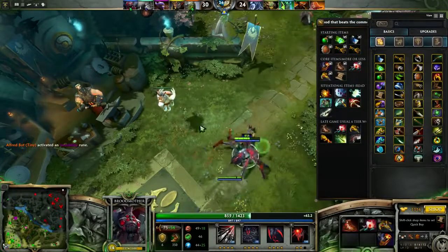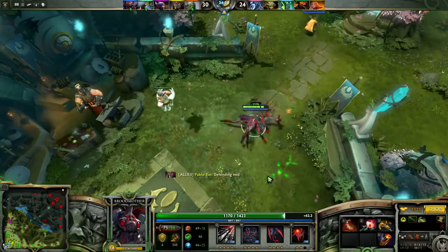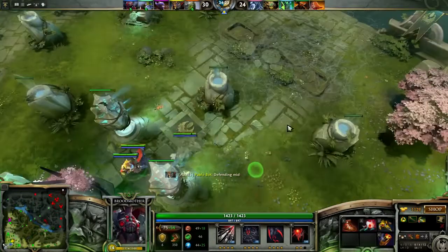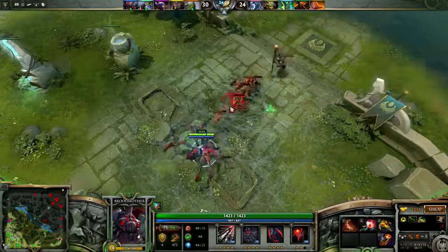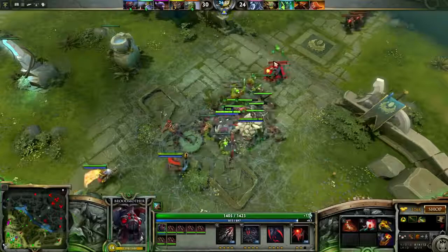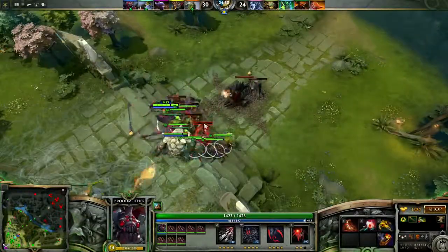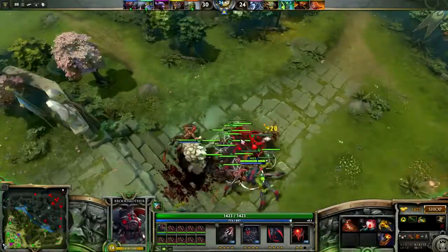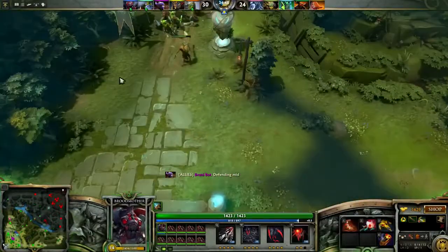Later in team fights you're great for stopping the enemy carry with your miss chance and slows. This is why you need a lot of farm - you need those items to give you stun lockdown, miss chance and slows. You really do want to target the farmed enemy carry. In between fights you're going to want to push towers as much as possible, making sure you take towers down all the time and really harassing their base.